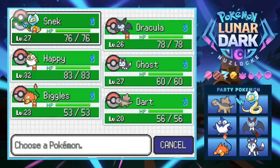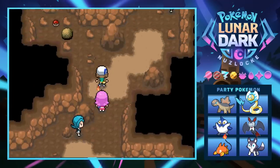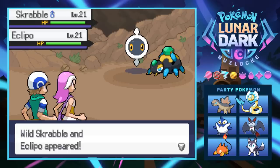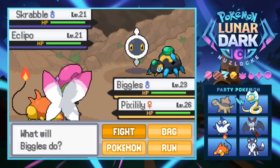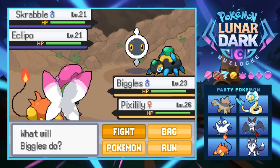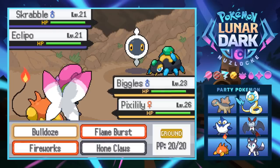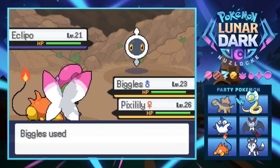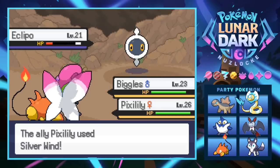Snake is level 27 so we should probably switch out and get some Exp going to the other team members. Let's put Biggles in front - with Fireworks we should be okay, we'll probably be battling mostly dark types. Wait - an Eclippo and a Scrabble appeared! This isn't a new route is it? We went into this cave with no new route indicator. I really want to catch one of these things since it technically is a new cave, but there are two of them and it would require killing Pixalily. We're just gonna skip the encounter for this cave.